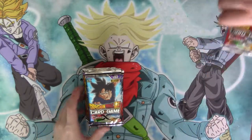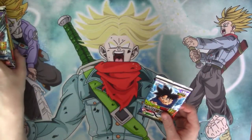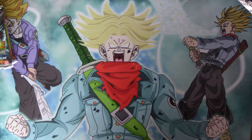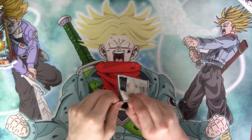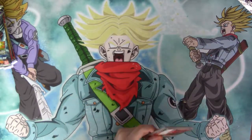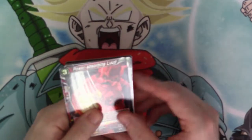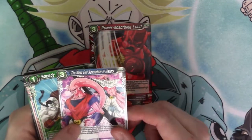So I'm starting off with Ultra Instinct. Let's put those to one side and have a look what we get. We got Power Absorbing Lude — the most evil absorption in history — Speedy Surprise Attack, Earth for Juta Vanilla, Planet M2, God Absorber, Majin Buu, Mega Cannon Sigma, Bizu, Doctor Gerou, Evil Inventor, Times Judgment, Power Combined, Kabuto Kai.